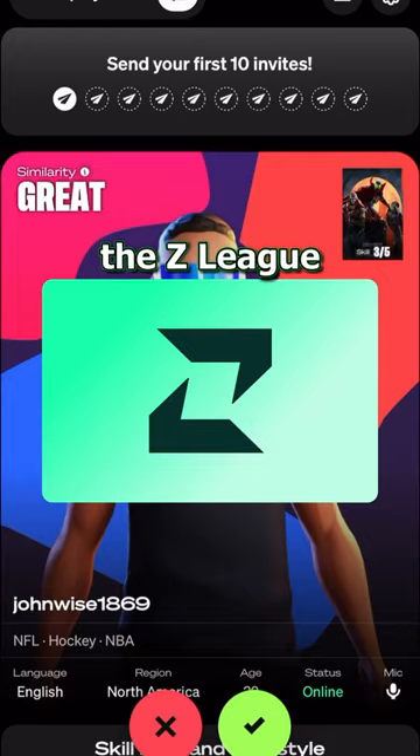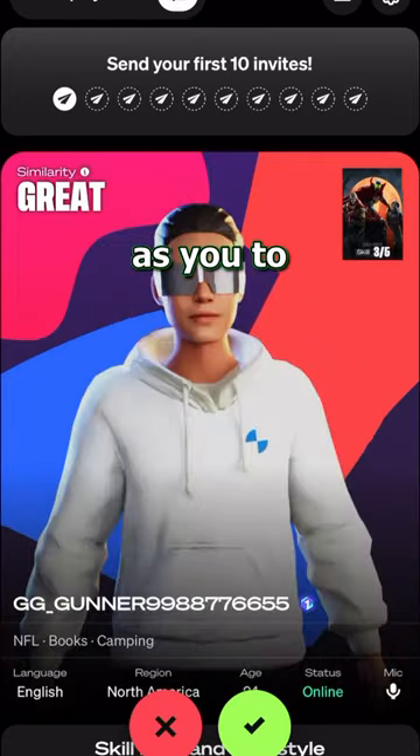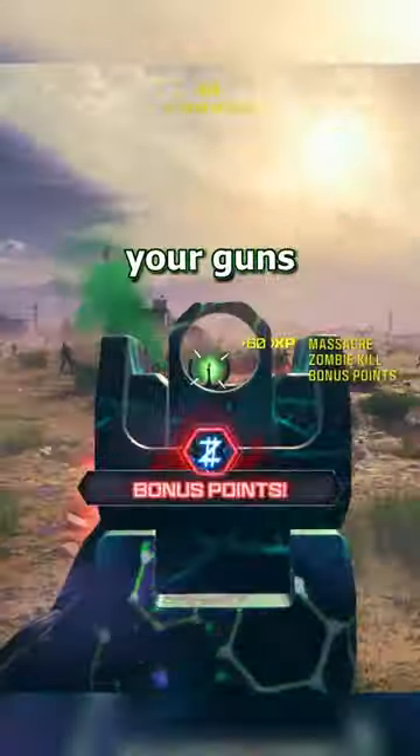If you need good teammates, the Z-Leak app's LFG feature is perfect for finding people with similar interests to help grind camos and level up your guns super fast.